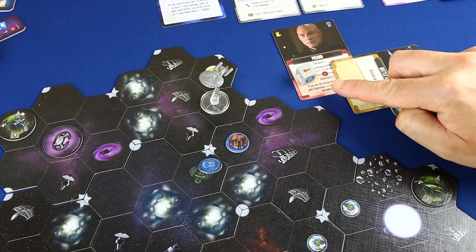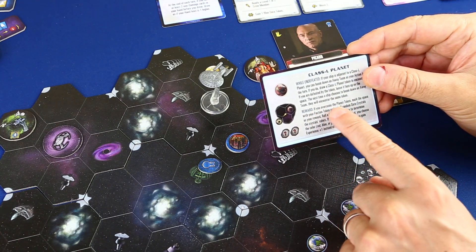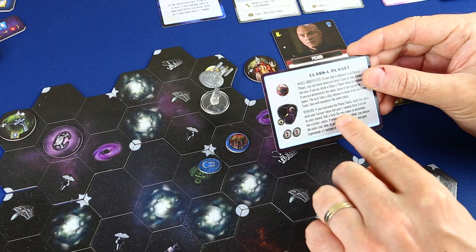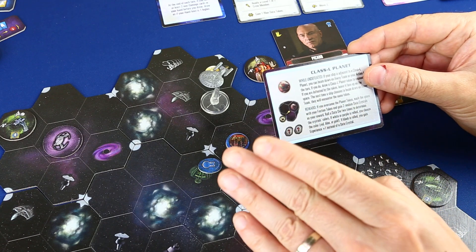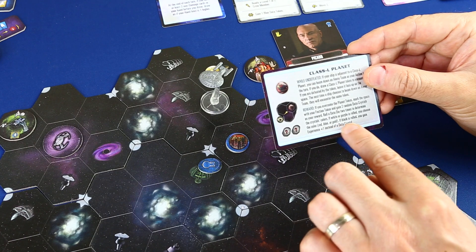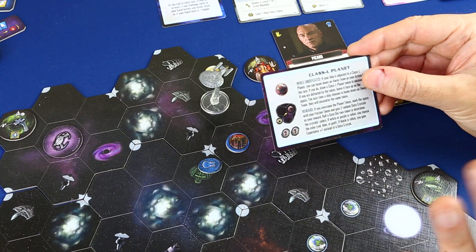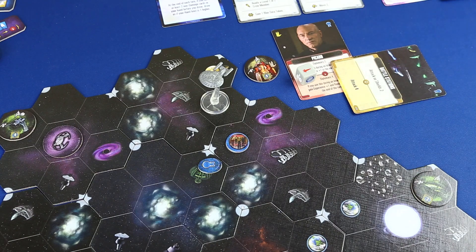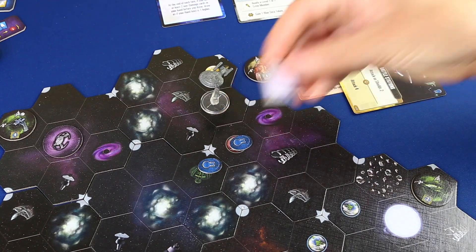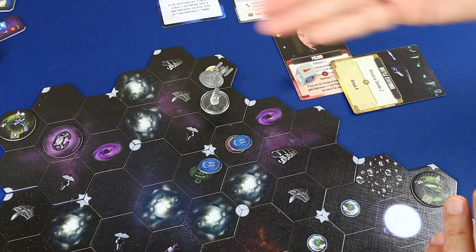Nos da 4 puntos de experiencia, no 5, porque no es una interacción. La carta de referencia del planeta L dice: si puedes derrotar la ficha de planeta, marca el espacio con una de tus fichas de facción y gana 2 cristales al azar al final de tu turno. Si tiras un blanco o morado, escoges el color. Colocamos nuestra fichita de facción, recogemos al equipo que vuelve a la nave sin problemas, y hemos ganado 4 de experiencia.